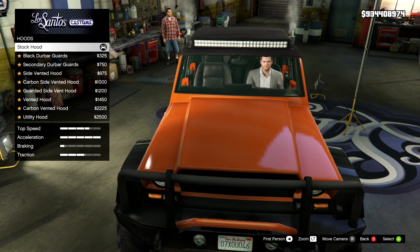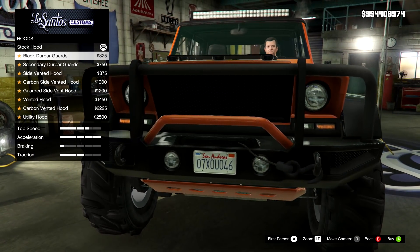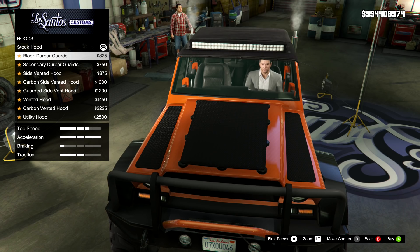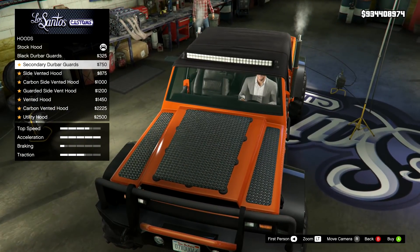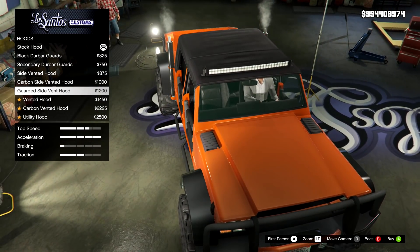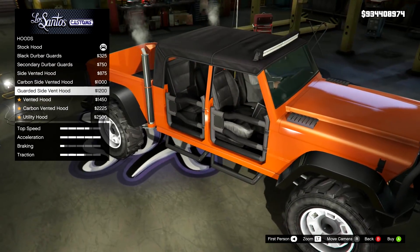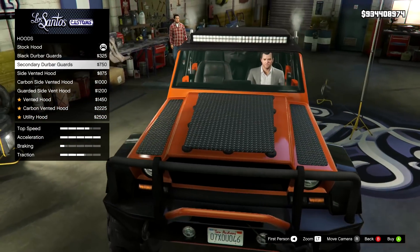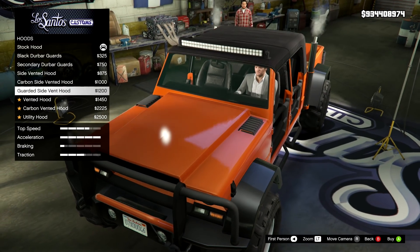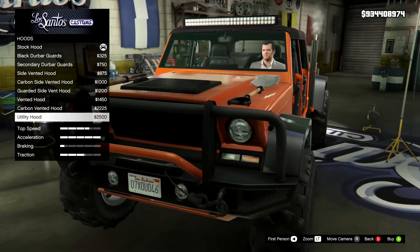On the hood, we have a lot of choices. We've got the stock, the black Durbar guards — I don't know what Durbar is but that's pretty cool, and it's actually lifted, which I don't know why. Maybe that's an off-roading thing. We also have that in a secondary colour, then the side vented hoods, the carbon version, the guarded side vents — maybe that's a guard for when you're off-roading so mud doesn't get in. Then we have the vented hood at the back, carbon vented hood, and the utility hood. I'm going to go for the utility hood.